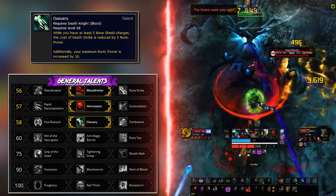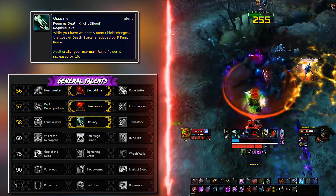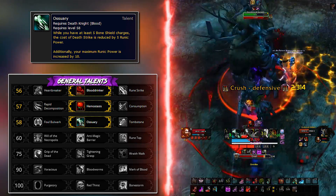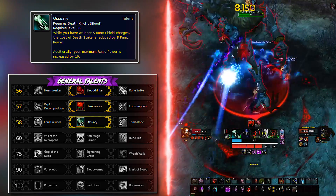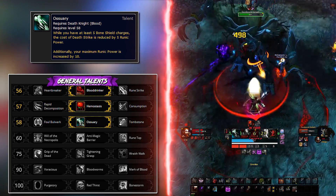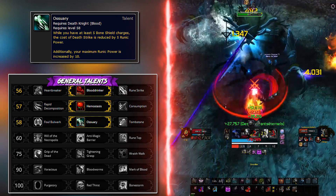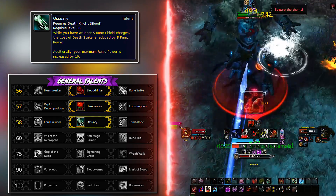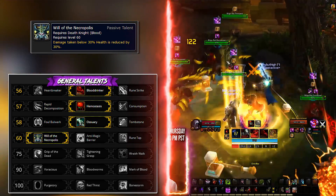Third row is Ossuary — the viable choice. This talent has a few functions: it reduces the cost of Death Strike by five runic power if you have above five stacks of Bone Shield, which actually matters a lot in very intense AoE fights. It also increases the total amount of runic power you can stock, which is important because Death Strike is a crucial survival skill, and having the freedom to delay it and make it more effective can make or break an encounter.